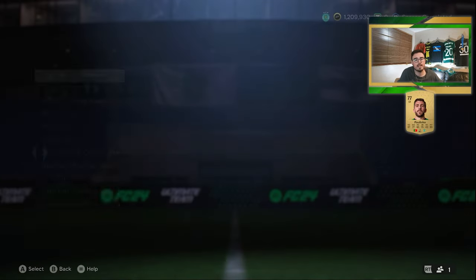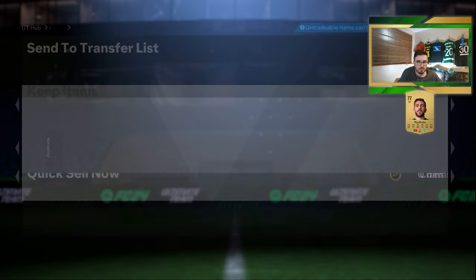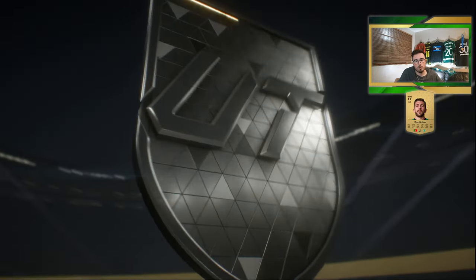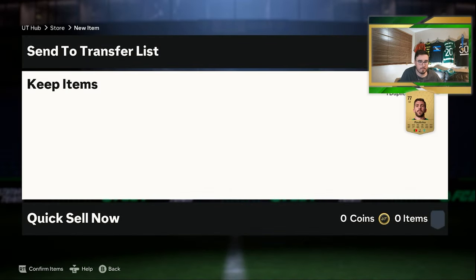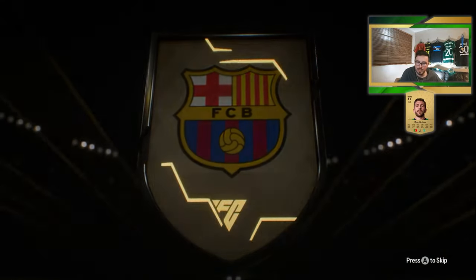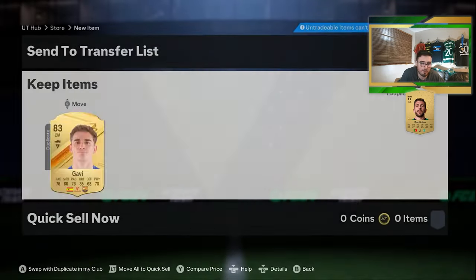Up next, 81 times two — gold rare. It's going to be Dutch: Van Donk and Ricardo Horta, who we already got like five packs ago. Then 81 times two gold rare — Serbian striker, going to be Alexander Mitrovic? No, it's Vlahovic, and Pariis as well — we'll keep that and quick sell the duplicate. Another 81 times two: Spanish centreback, going to be Danny Parejo? No — it's Gabi, 83 rated. Actually it's Pedri. I was right and I was right, you know, I was right when I was wrong. Pedri and Gabi in the same pack — I wonder how rare that is.